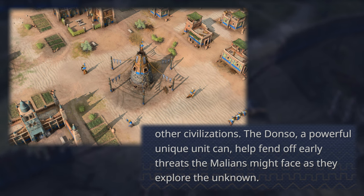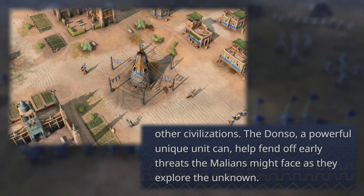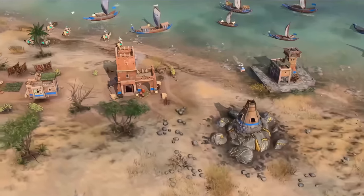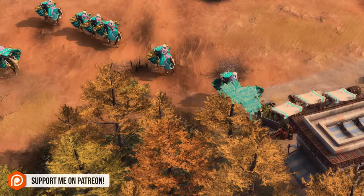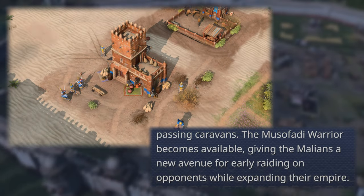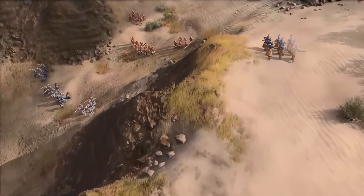The Donso can help fend off early threats as the Malians explore, designed to be a great defensive unit in early ages since they can use ranged attacks — unlike spearmen who get kited. In the Feudal Age, the Malians can expand their trade routes with new Toll Outposts, which generate additional gold for passing caravans. The unique tower that hurls cannonballs at ships in the footage is the Toll Outpost — a great tool to both defend and buff traders. Like the Mongols, the Malians are likely one of the few civilizations where trade is significantly more viable. The Musafari Warrior also becomes available in the Feudal Age, giving a new avenue for early raiding.